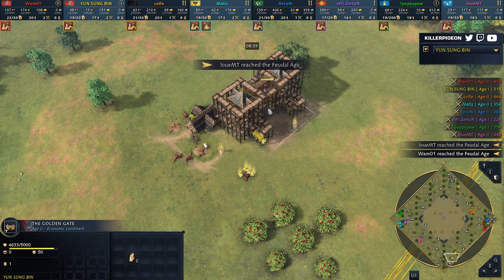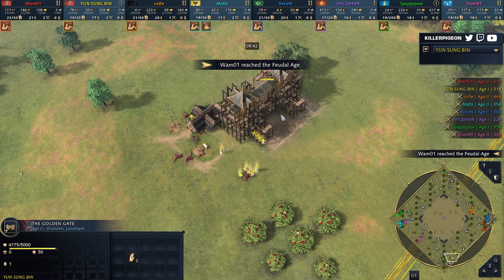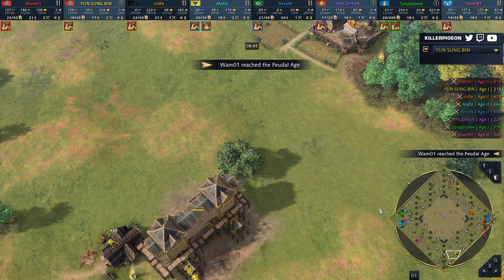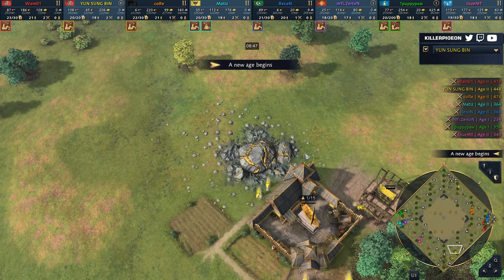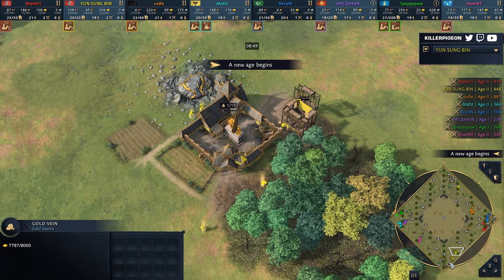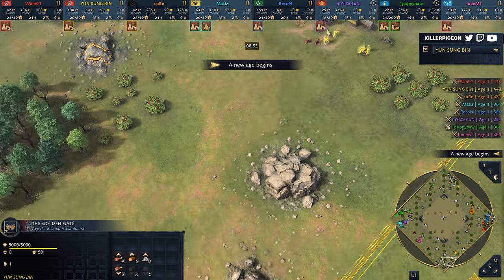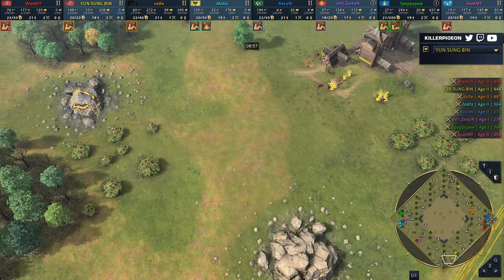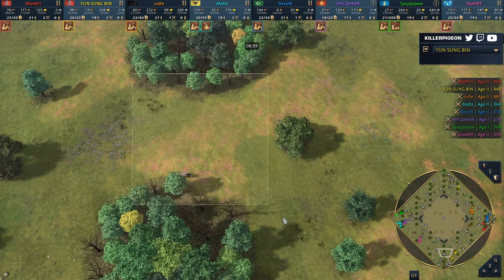We are seeing Marine Lord move towards the south corner. Has he gone for the Golden Gate? This is going to allow him to eventually buy into a second TC with the tickets. He has got gold access, stone is far away, so I'm expecting tickets into second TC — maybe drop it down here on the stone and then boost up further, possibly secure more wood with a boar in this area.